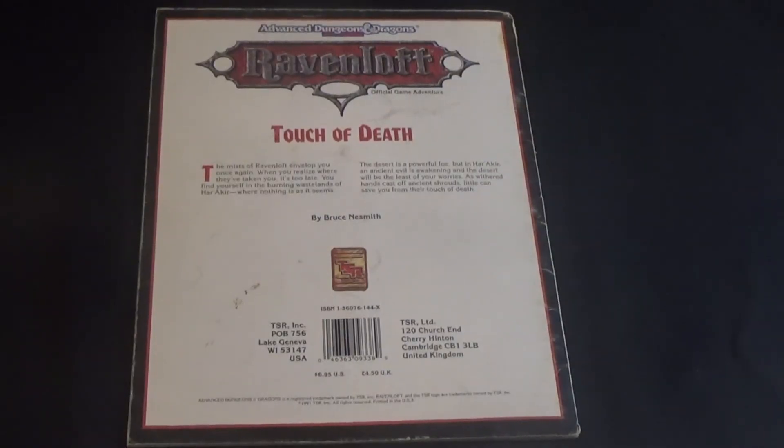The mists of Ravenloft envelop you once again. When you realize where they've taken you, it's too late. You find yourself in the burning wastelands of Harakir, where nothing is as it seems. The desert is a powerful foe, but in Harakir, an ancient evil is awakening, and the desert will be the least of your worries. As withered hands cast off ancient shrouds, little can save you from their touch of death.